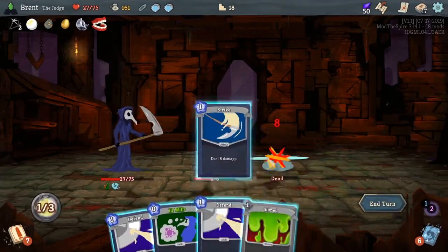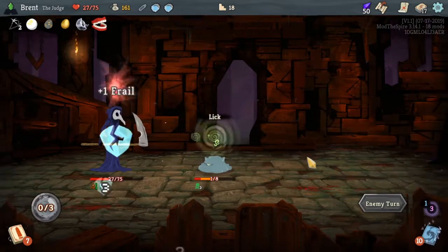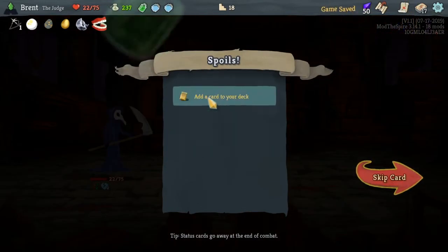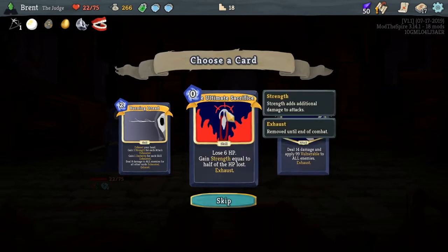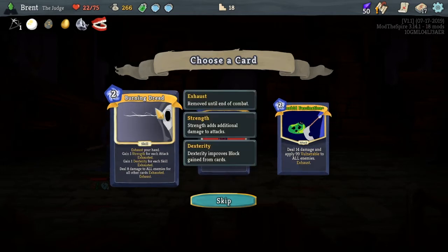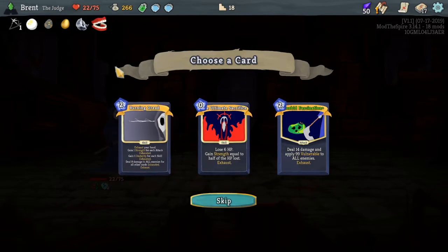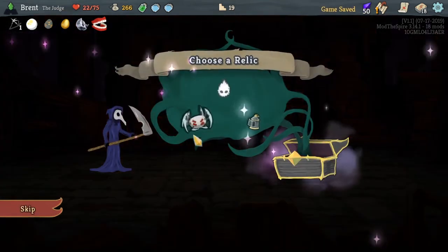Ten to you — you're dead. Ill Will, exhaust that. We did take the five from the Monkey's Paw — I didn't realize we had played it three times. Fascination: 14 damage, 99 vulnerable to all enemies. Ultimate Sacrifice: lose 6 HP, gain strength equal to half the HP lost. And this one's exhaust your hand — I'm not about that, your deck's going to get too small. If you started with this I could see building around it, but I think we'll go Ultimate Sacrifice. I don't know if it's exactly the card we were looking for, but it's interesting.